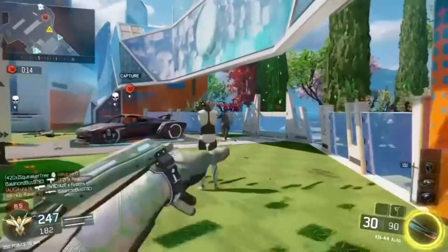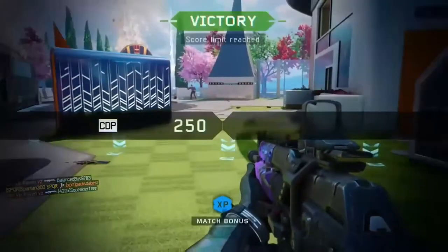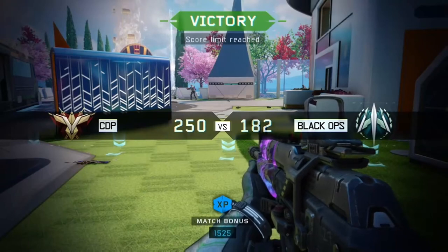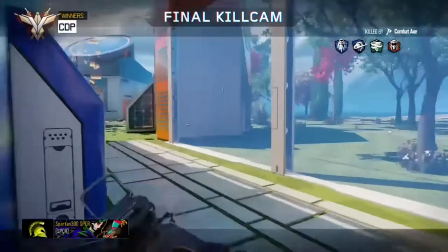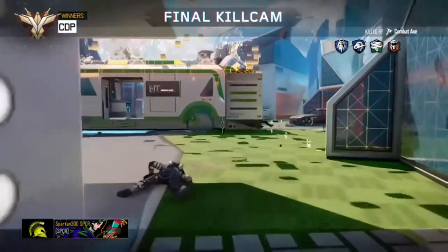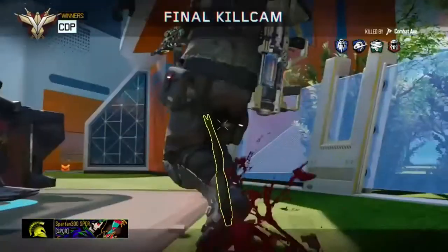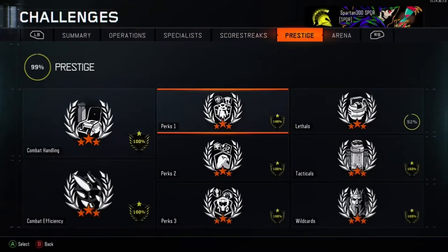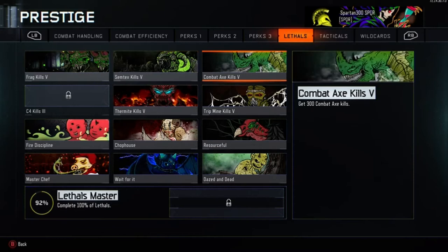We're coming near the end of the video clips where we've used up all the Combat Axe kills. Sometimes you can get the final kill cam at the end — I have got better ones than this, but this was the first one in my archive I saw, so I thought I'd use it. You can see it slowed down with the Combat Axe kill. It's very, very satisfying when you get on the final kill cam with the axe — it would be even better with a headshot, and I do have some of those, but they were buried in the archives.